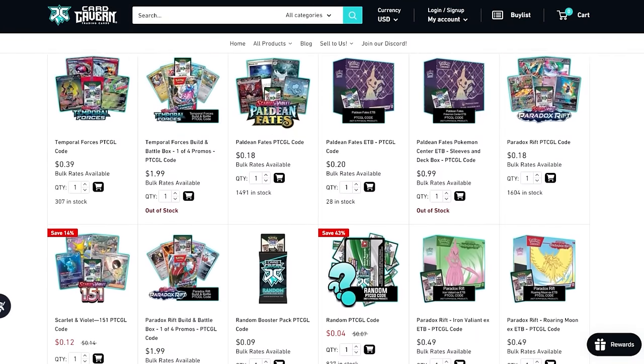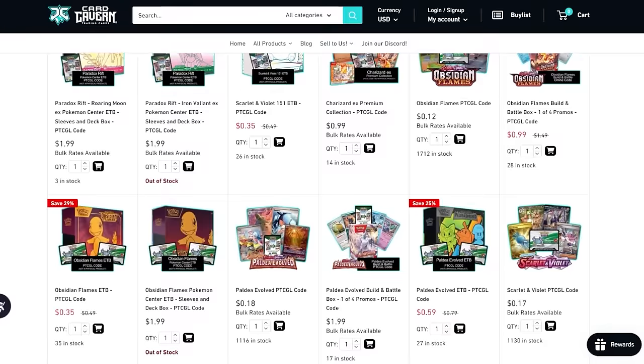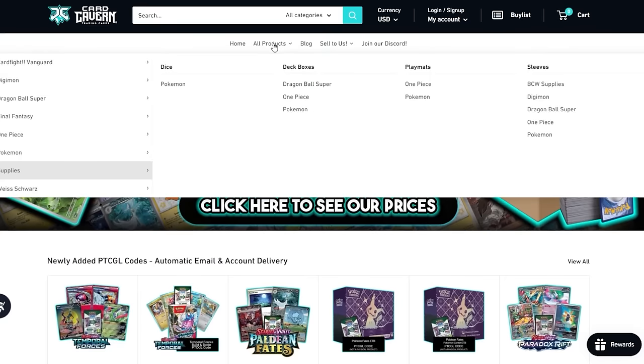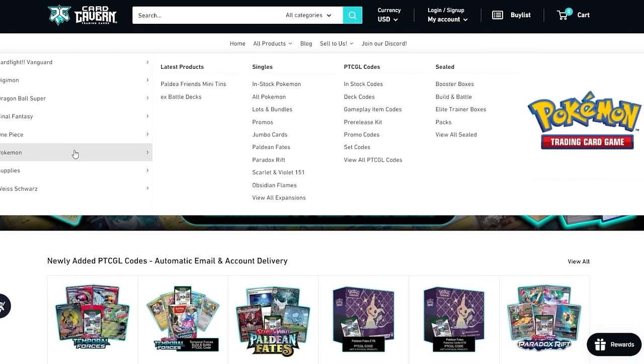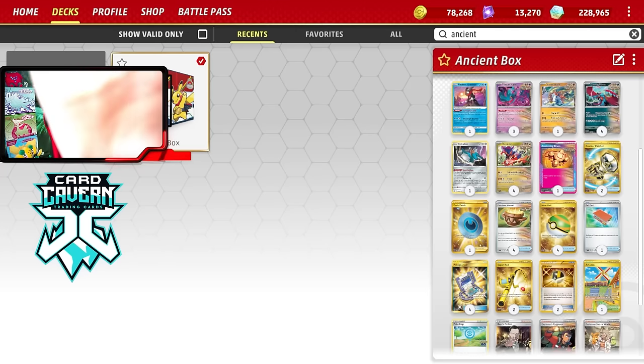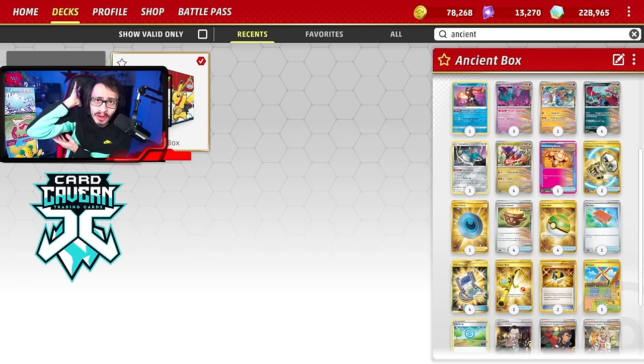Shout out to the sponsor Card Cabin TCG. If you're going to get any Pokemon TCG Live pack-outs, get them over at Card Cabin. Use code LDF for the cheapest prices. You can pick up Temporal Forces, older sets, or IRL product and singles. Use my discount code LDF for 5% off your order. Help the channel, help yourself out, and help out Card Cabin.